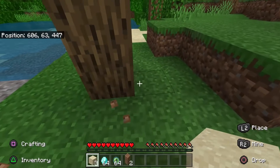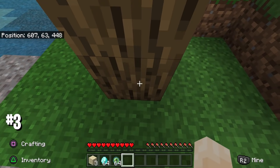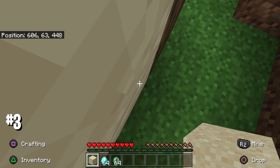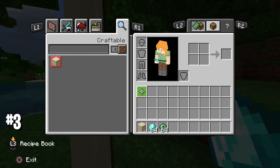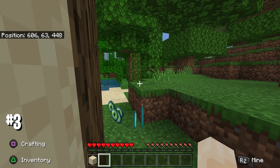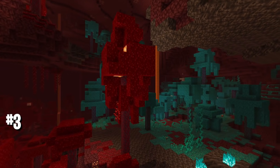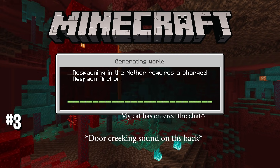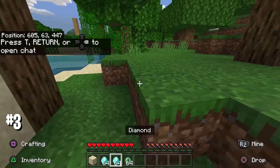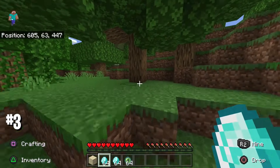For the third and last glitch, you only need a few sand blocks and two blocks of anything. Find a tree, place two blocks right beside it leaving one gap, then place two sand blocks on top so you're suffocating yourself in the sand. You need to be in a position where you're half inside and half outside the sand, losing health. Drop all the items you want to duplicate from your hotbar, wait about eight seconds, then restart the application. It doesn't always work on the first try — try it with one stack at a time for best results.